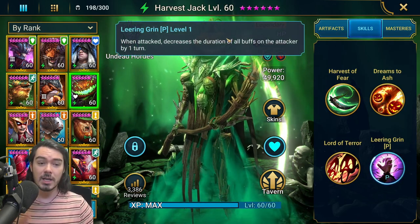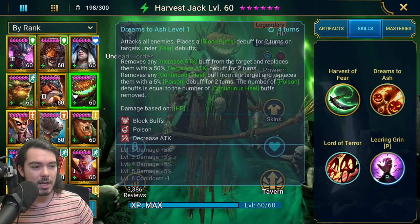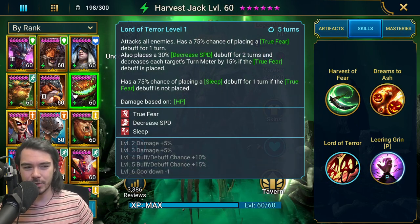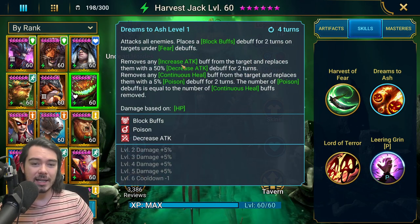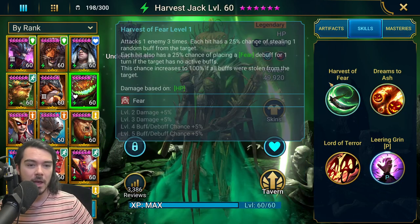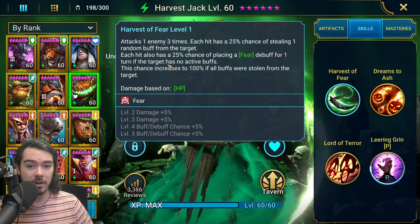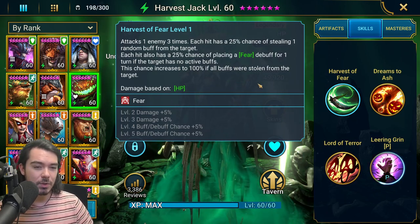Against a lot of damage dealers, especially AoE damage dealers, he's just going to be ripping buffs off them like crazy. He's got the AoE True Fear with decreased speed and turn meter, and then an AoE that can put block buffs on targets under fear. He also has an A1 — a triple hitter — with each hit having a 25% chance of stealing a random buff from the target, and a 25% chance of placing fear if the target has no active buffs. If he's stolen buffs, he definitely places fear.